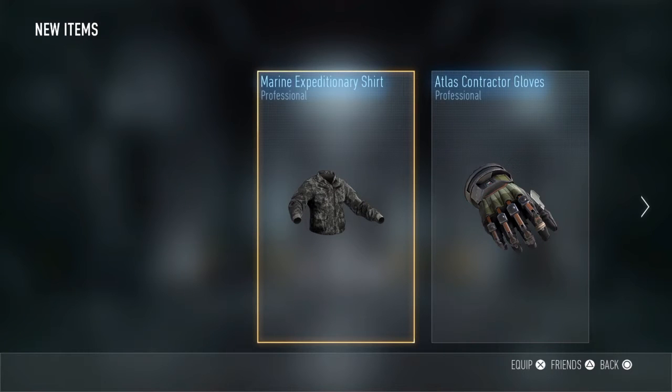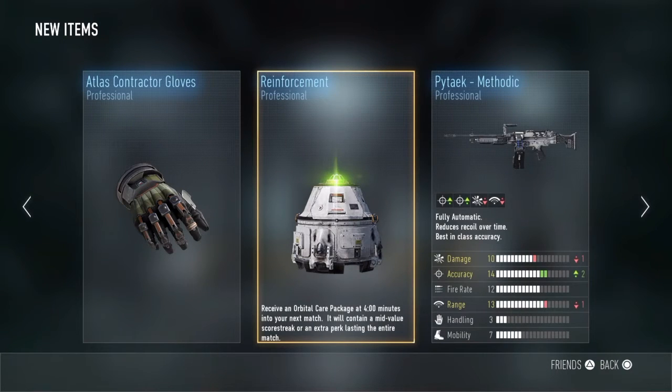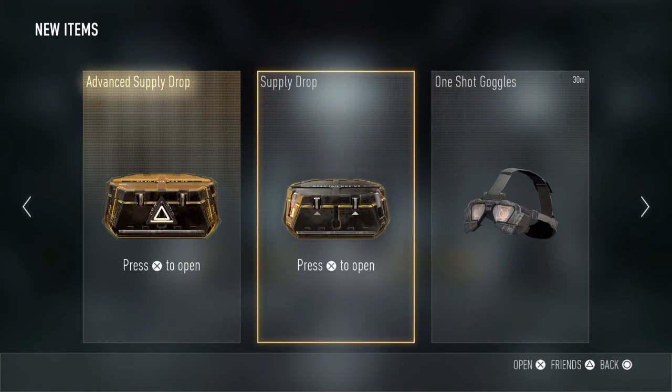Already had that shirt. Atlas contractor stuff looks terrible, and an orbital care package which probably will give me a recon. Got me an event supply drop and a regular supply drop - opening the regular first.